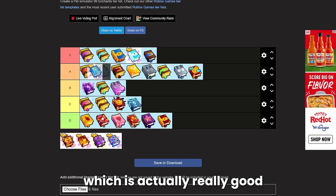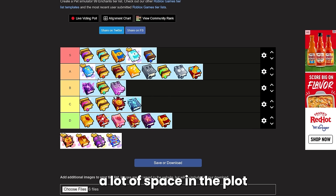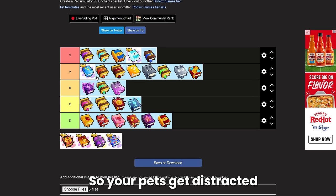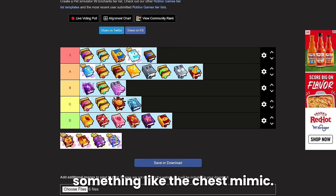Next we have the massive comet, which is actually really good too — I'm going to put this at high A. It's about 900 Robux and it drops a lot of items. The only downfall is it takes up a lot of space in the plot when it falls down and it takes a lot of damage to break, so your pets get distracted and stop breaking other breakables. But the stuff you get from it is pretty good, and it's the next best thing for drops if you can't afford something like the chest mimic.